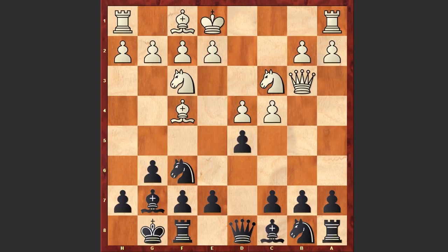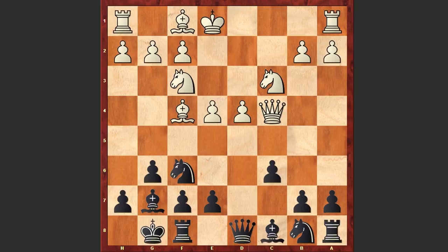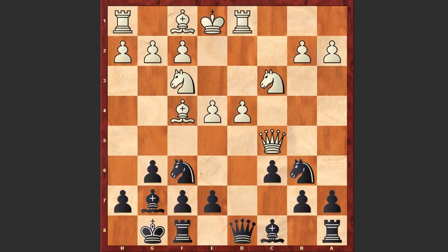Qb3 - Byrne is choosing the Russian variation. dxc4, Qxc4, c6, e4, Nd7, Rd1, Nb6, and Qc5. Well, on the surface this looks very active, but it turns out that the queen on the c5 square is misplaced. Later we will see how Fischer is going to use that effect.